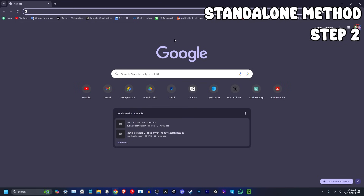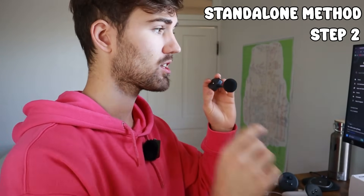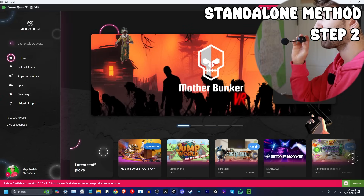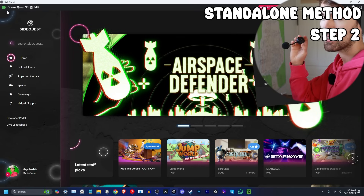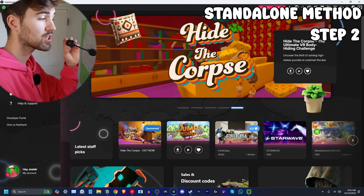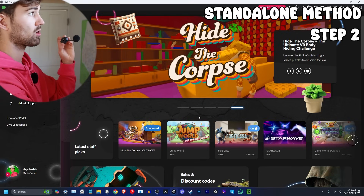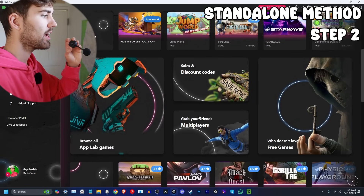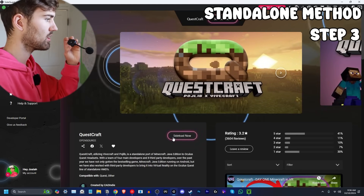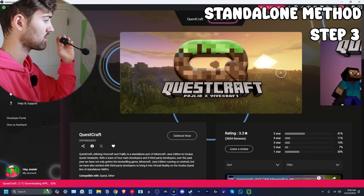Now download an application called SideQuest on your computer. SideQuest lets you sideload apps that aren't allowed on the official Meta Quest store. When you've allowed debugging and plugged in the headset, the connection indicator in SideQuest should be green — yellow or red means it's not connected properly. Search for Minecraft on SideQuest, hit 'Sideload Now,' and it downloads and installs automatically. With a good cable it goes fast — it was already at 50% quickly and then done.